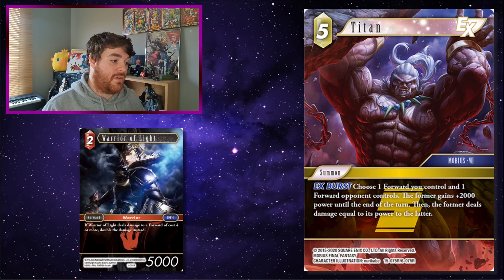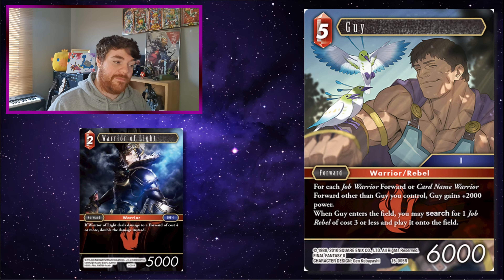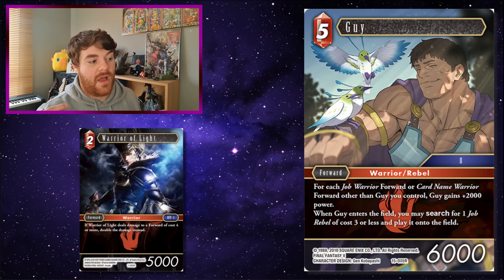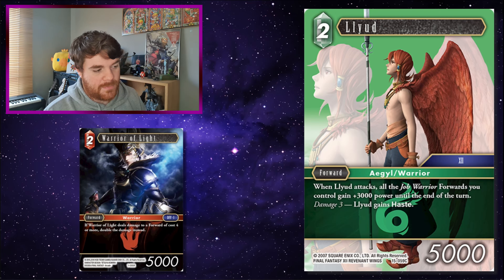Titan! Increase Warrior of Light by 2,000 power and he deals damage to something — if it's cost three or less, probably going to kill it; if it's cost four or more, definitely going to kill it. Guy! For each Job Warrior or Cardinal Warrior, Guy gains plus 1,000 power. Warrior of Light is a Warrior, so he's going to be buffing Guy. Guy is only a 2CP card, but it's a nice way to give Guy that additional buff. You're obviously probably going to be running Guy with the other Warriors, but giving that one extra forward a buff is pretty good. And finally, Lierd! When Lierd attacks, all Job Warrior forwards you control gain plus 2,000 power until the end of the turn. Lierd attacks and becomes an 8k, and Warrior of Light becomes an 8k as well — so when Warrior of Light attacks and is blocked, he is probably going to be killing something.